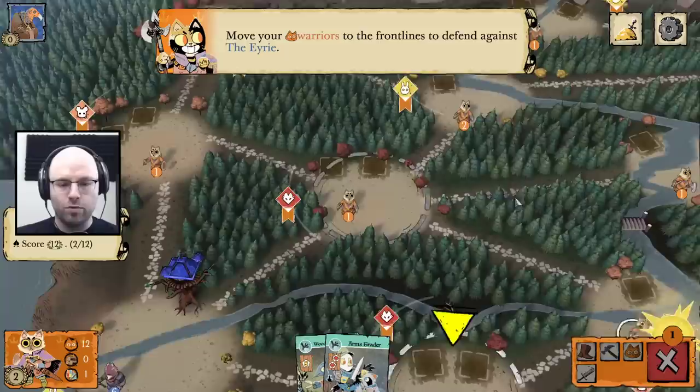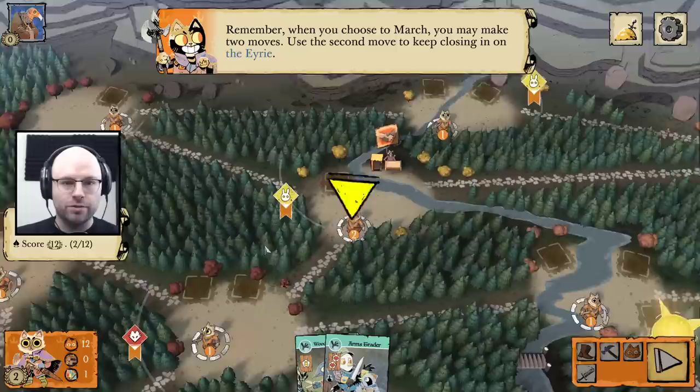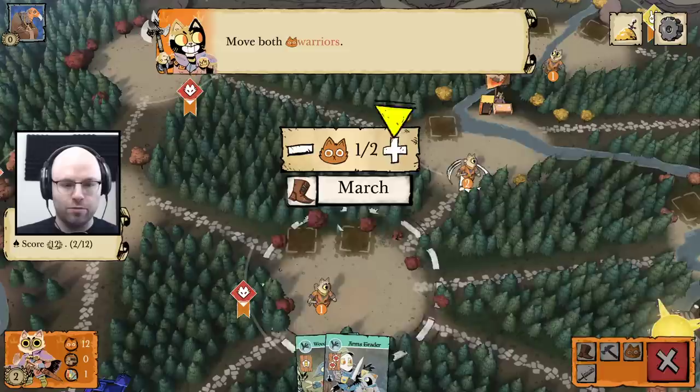Move your warriors to the front lines to defend against the Aerie. I'm still a little confused about how to figure out how many moves I can actually make. You may move any number of warriors using one march action — shows what I know. When you choose to march, you may make two moves. So it's just always two, but you can move any number. Use the second move to keep closing in on the Aerie — we'll move both of them.